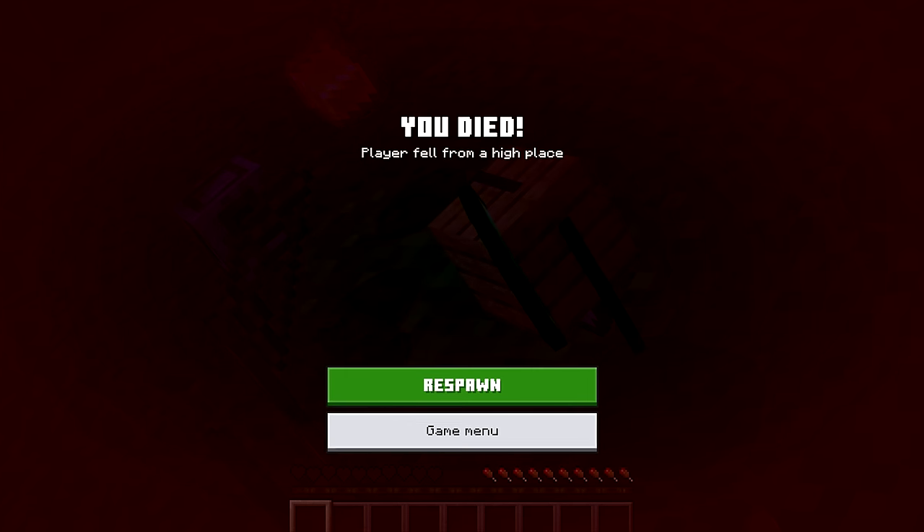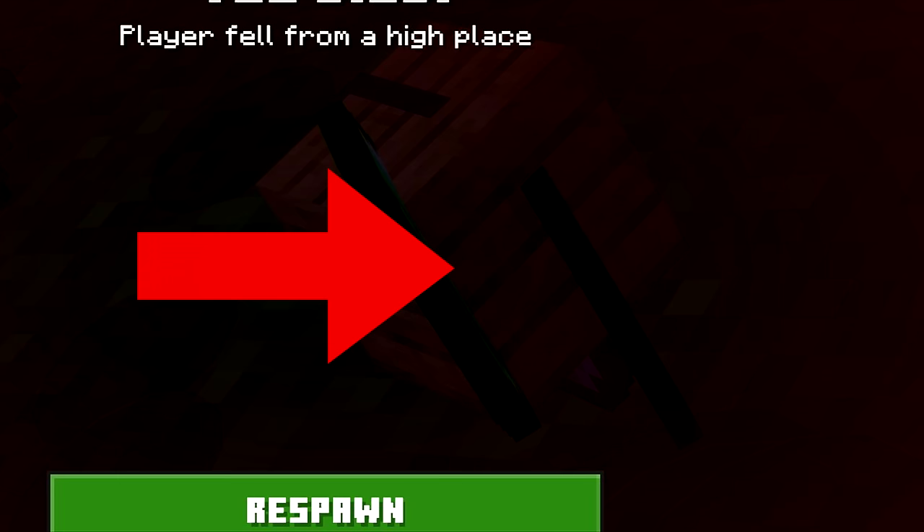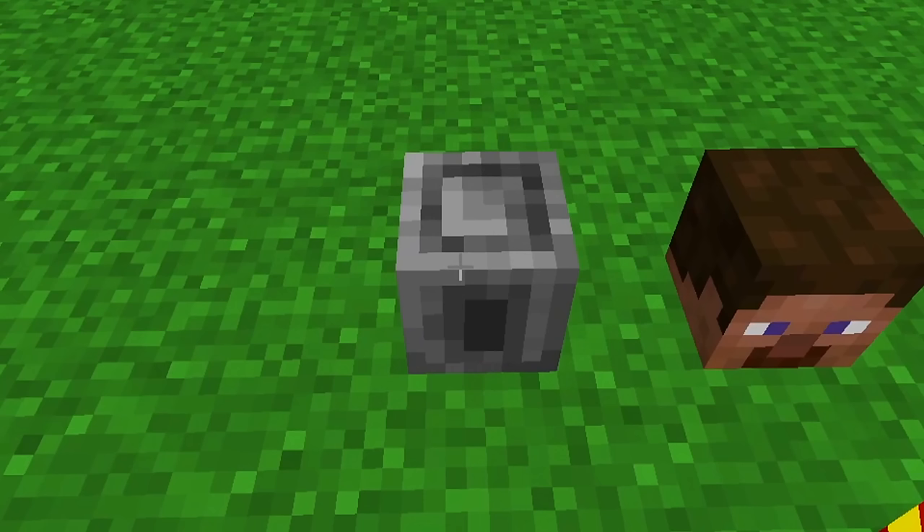You can look anywhere else in the picture and I don't see anything else that is amiss. Those things over there look like emeralds and that could just be iron. But the point is they died from fall damage. So what could this possibly be?